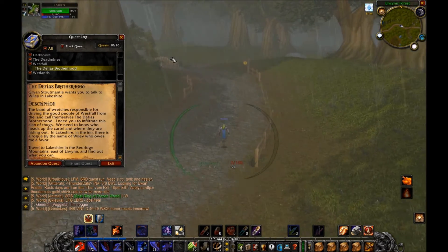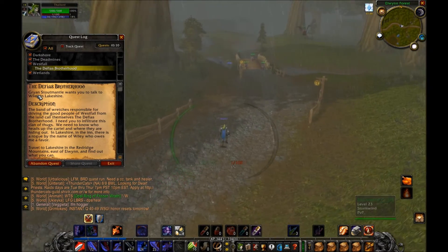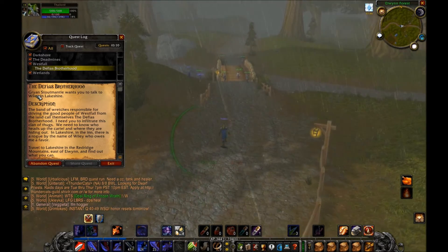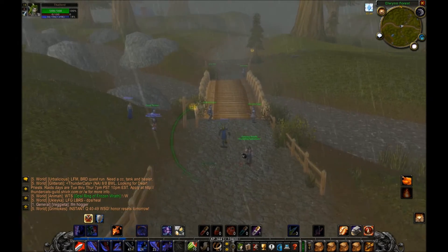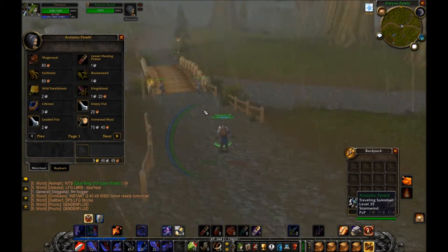In Redridge we're going to be turning in the quest 'Defias Brotherhood.' This is part two of — I think it's a six-part quest chain. We first talked to Gryan Stoutmantle. Oh, there's a traveling salesman — Antonio Pirelli — let's go ahead and talk to this dude.